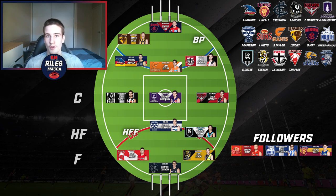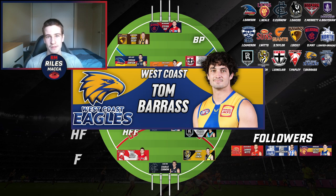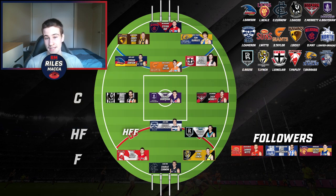For West Coast, considering their list this year and how they've gone, the only players we can really go for are McGovern or Barrass. Considering Barrass was very close to being an All-Australian this year, I'm choosing him — he goes straight into the back pocket. That completes the back six. He's an intercepting freak, and along with Sicily, both are very versatile players who are good with ball in hand.